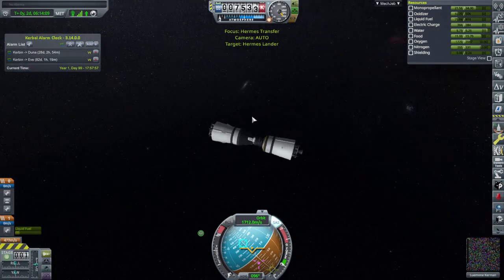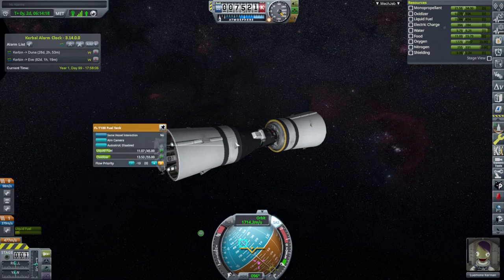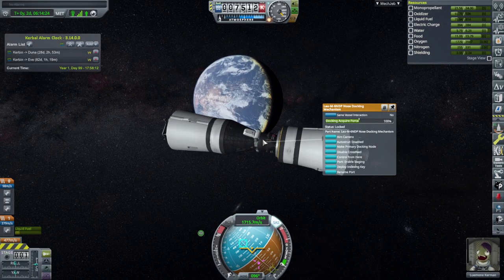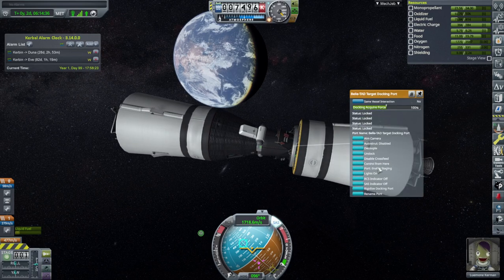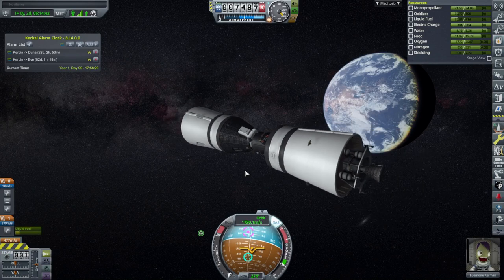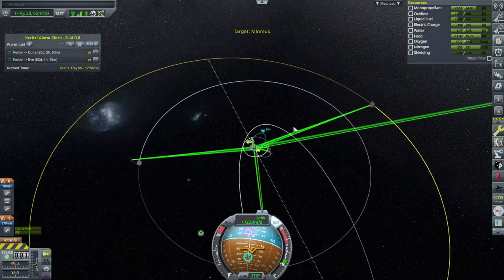Now let's sort things out. We can't do fuel transfer — oh, that hurts a lot. We need resource transfer. Let me see if we can unlock resource transferring. Right now we should be fine — controlling from here and it says 379 delta-V. That should be enough to complete it with just this engine to get us there. Minmus is still far back enough, I think.